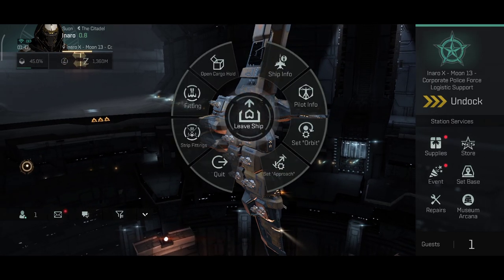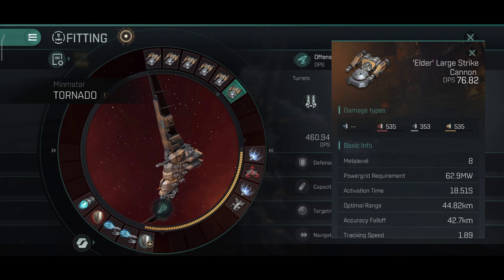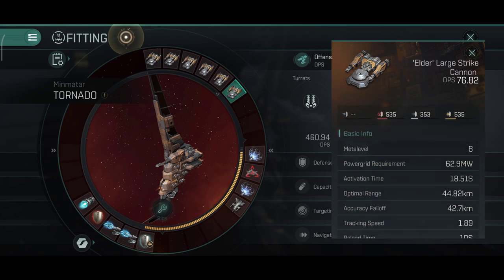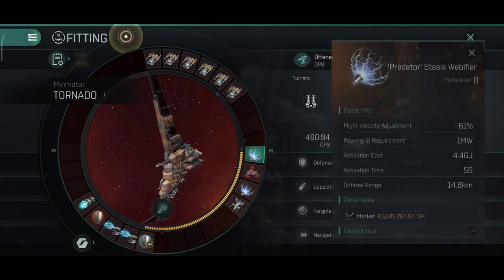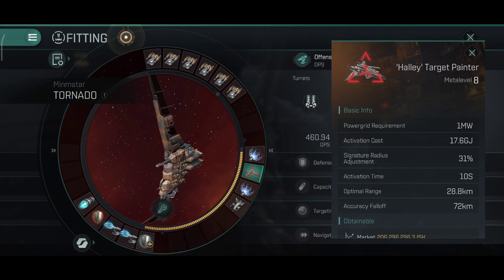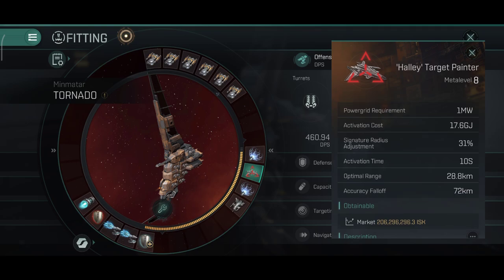Time to show my fits on this ship. The first fit is all about range. I have the large artillery cannons — they have long range, very poor tracking, and a very long activation time with a 10-second reload once ammunition gets introduced into the game. This is the sniper fit. With these cannons you should never get close to any target, and I should have around 80 to 100 kilometer range. In the medium slots there are two stasis webifiers and a target painter. The webifiers are mainly for defense against frigates and fast ships that can get too close.